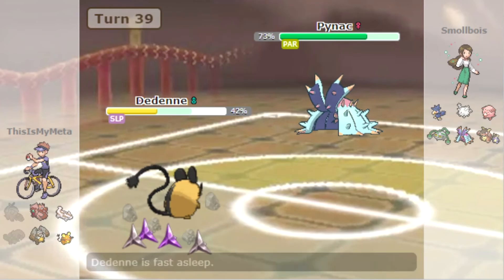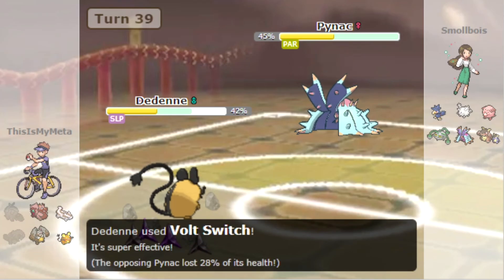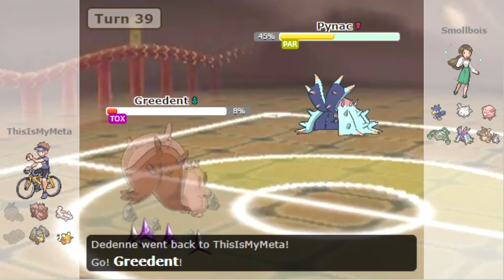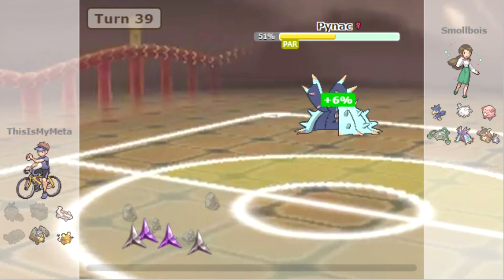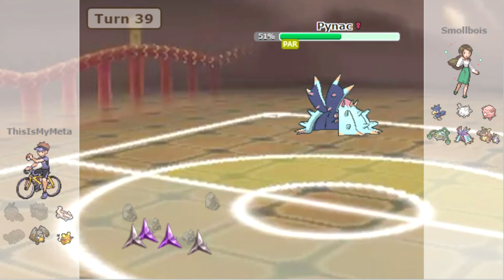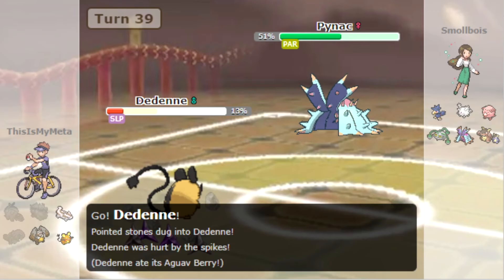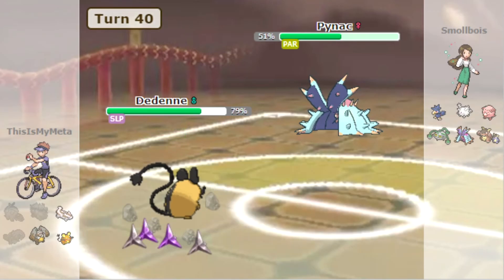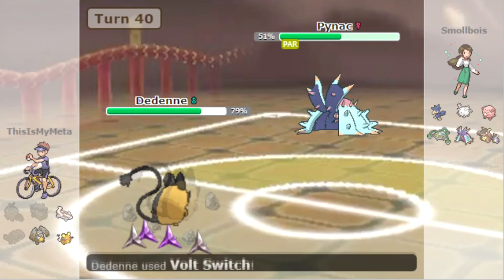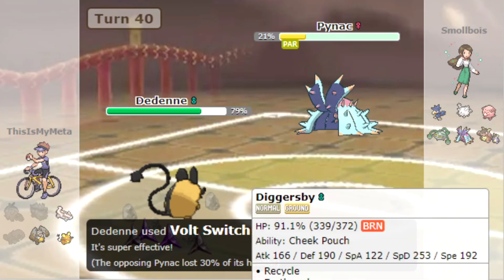We'll go Sleep Talk. Let's go into Greedent just to see what they do because Greedent is going to die on entry — and then we go for this goal. Nice — I like that. U-turn I suppose.